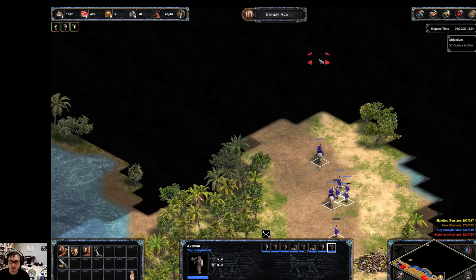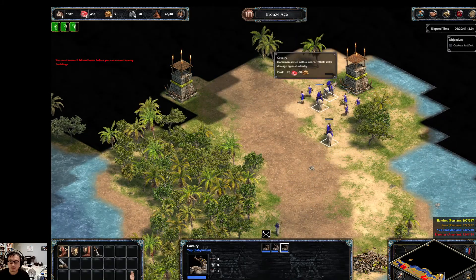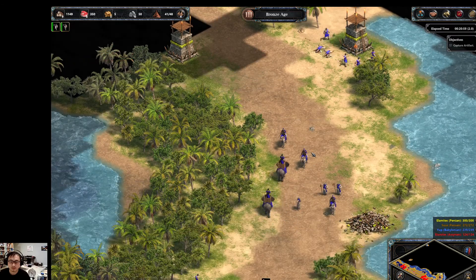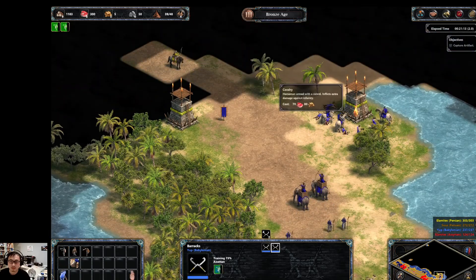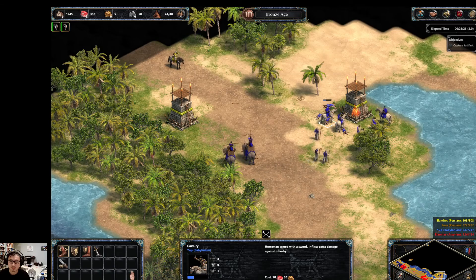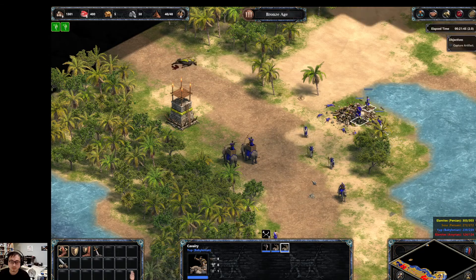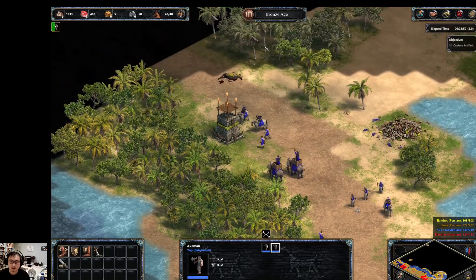Now that that's taken care of, we can go further up north. There's even more towers here, as you can see. We'll just let the axemen take care of it. Now with this destroyed, we get closer and closer to our goal.